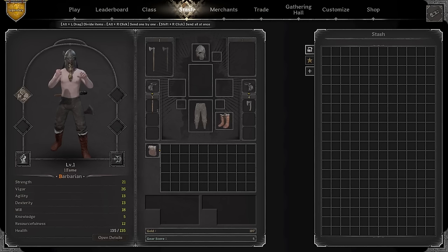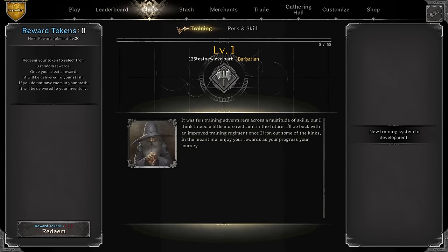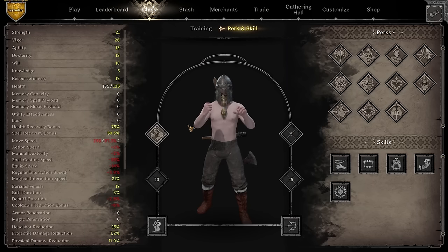Just don't bother spending gold on stuff unless it's bandages or potions — those you should invest in as soon as possible. Once you're done with the merchants, go check out the class area where you'll see training with a little ladder that says 'New Training System in Development' — that's likely coming in a couple of months.